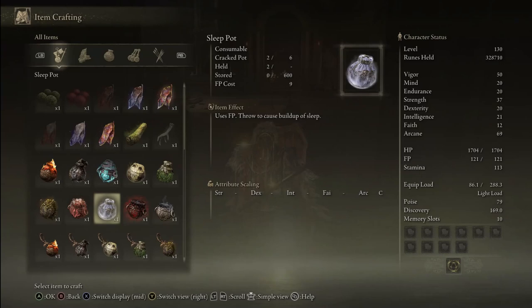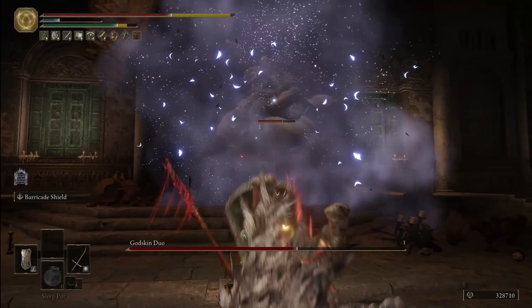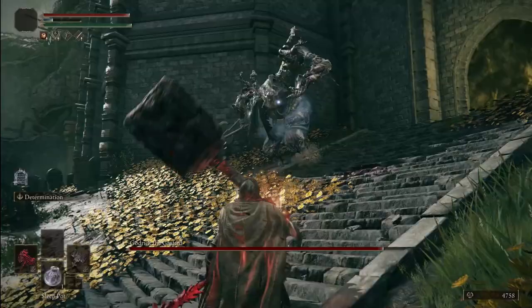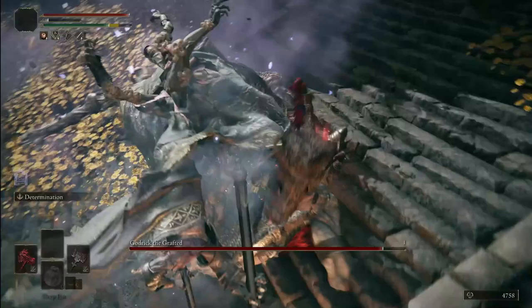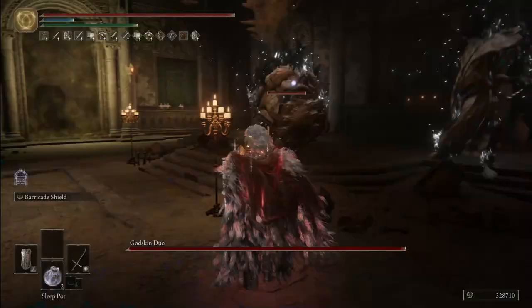The second very powerful throwing pot is the Sleep Pot. When it hits the enemy or even the ground it releases a sleep cloud that inflicts sleep buildup for its entire duration, so it can hit multiple enemies. You don't have to directly hit an enemy as long as you draw them into the cloud. Unlike the Freezing Pot, this scales with your Arcane — the higher your Arcane, the higher the sleep buildup.